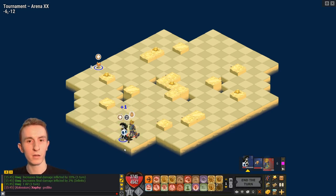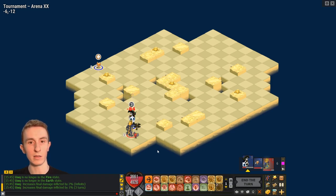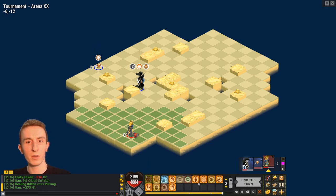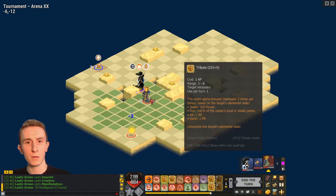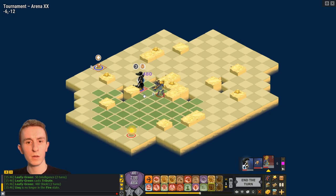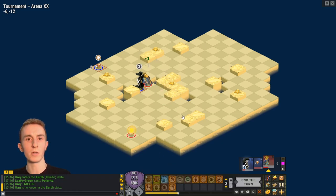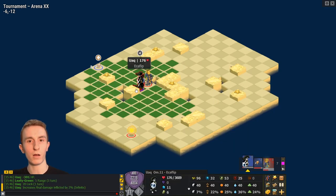I don't know where I should end for this Ecaflip. I do have resistance so it's possible that I'll win this, but since they know I'm pushback it's quite easy for them to avoid pushback damage — like if they end here, there's very little I can do. They could have done a better job with where they ended. If I Imprint I'll get a Fire Creation, then I can Tribute, do this, and Runic Repulsion — but it won't be enough to kill. They probably have Repercussion up again.